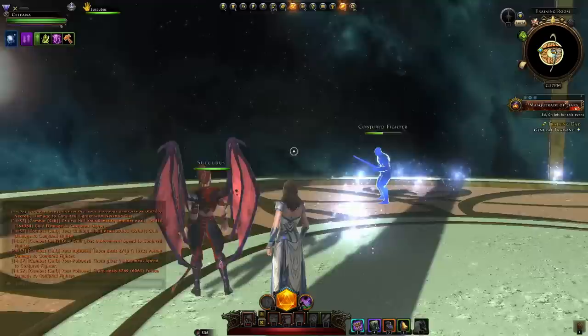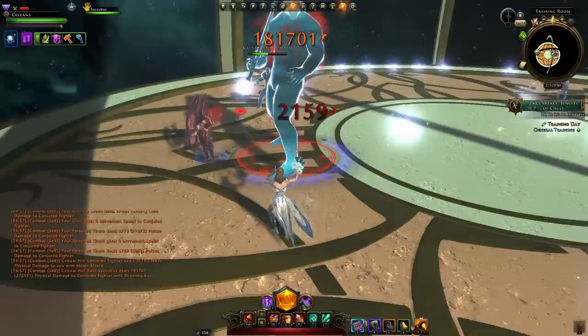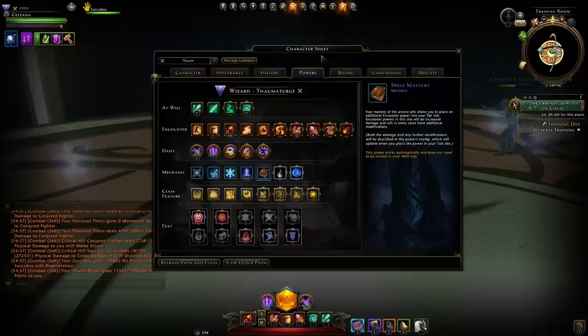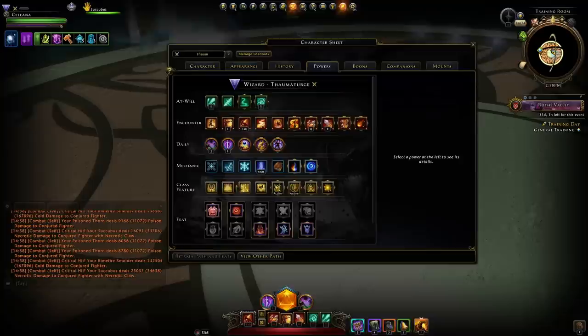Your normal teleport ability gives you immunity frames so you can dodge enemy attacks and get out of red areas much quicker. You have your Spell Mastery which allows you to run a fourth encounter power. Then there's your Smolder — when you attack your target you can cause them to smolder, basically taking damage over time, and you can cause additional effects like Rhyme Fire Smolder.